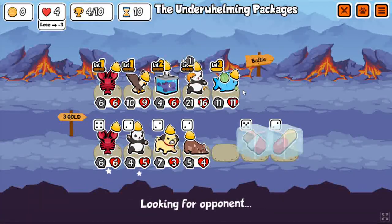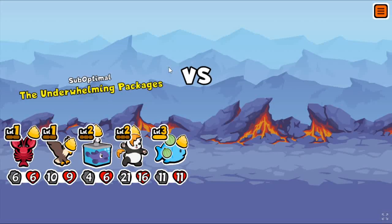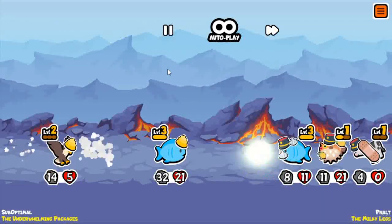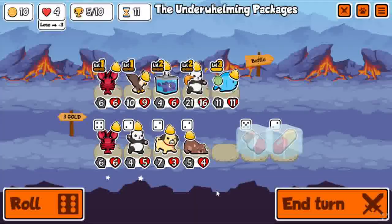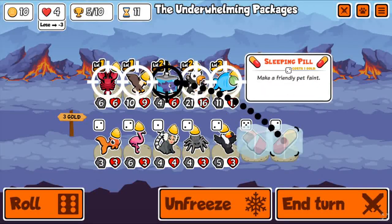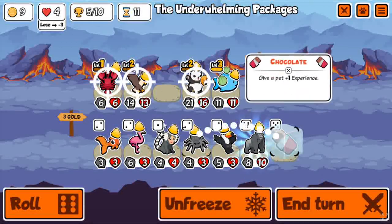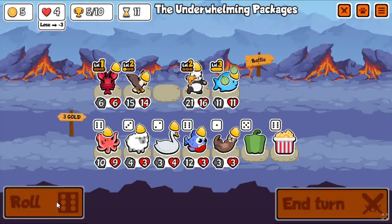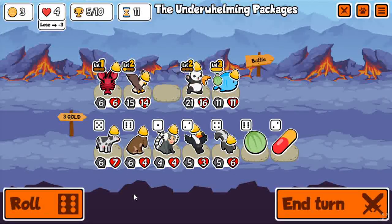The blobfish works really well with the eagle — it just instantly becomes level 2 in battle. I can pill this blobfish now to open up another spot. It's another gorilla, not what I was looking for. Going for the level 3. Keep rolling — really all I'm looking for is eagles and 1-ups.